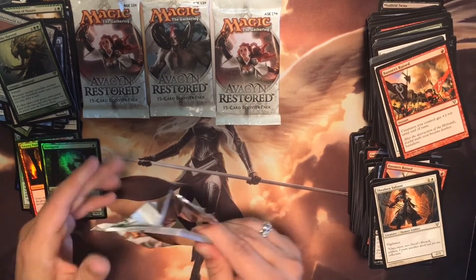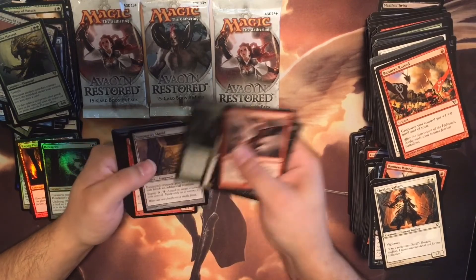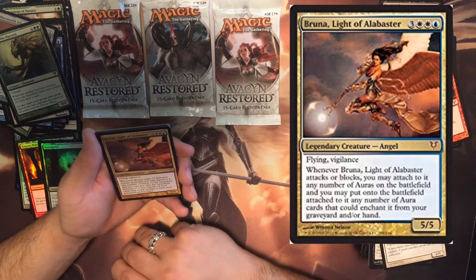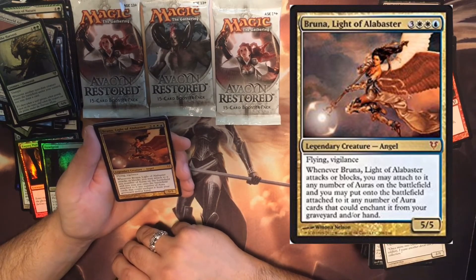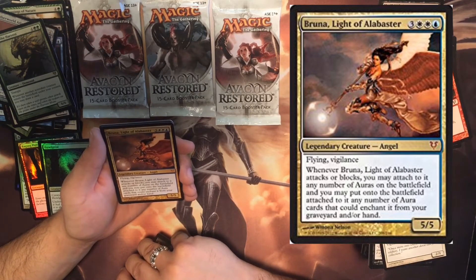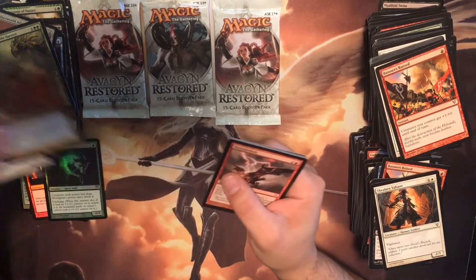Coming down to the wire before I get one of those really super cool cards I'm hoping for. Sword, shield, scalding, angelic arm movements. Mythic! Bruna, Light of Alabaster — flying, vigilance. When Bruna attacks or blocks, you may attach any number of auras on the battlefield to it, and you may put onto the battlefield attached to it any number of aura cards that would enchant it from your graveyard or your hand. Five five. I dig it.